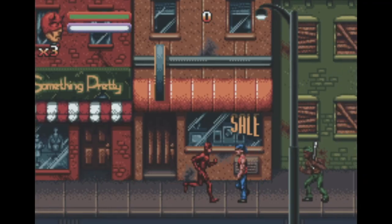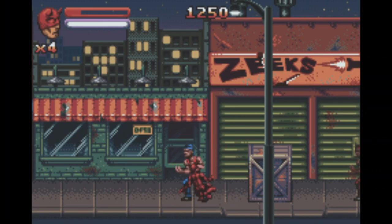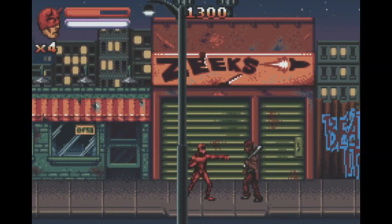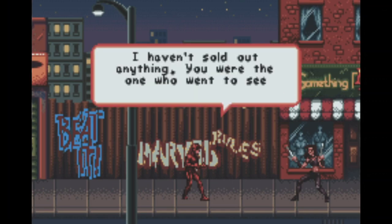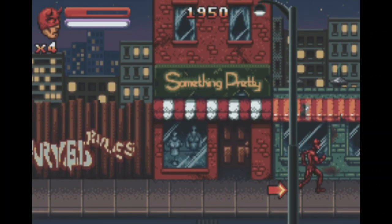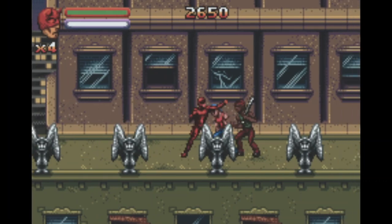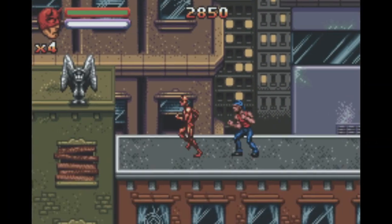Our first mission is set in the dark streets of New York. It's an odd avatar, but ignoring that, we cut through these thugs and I admittedly enjoy the layout of this level — the design and aesthetic is pretty cool. We catch up to Elektra, who accuses Matt of selling out, before he tells her that she was the one who went to visit Kingpin. She claims she only met with him to turn down his deal and that Matt is going to wish he did too, but Matt has no idea what she's talking about.